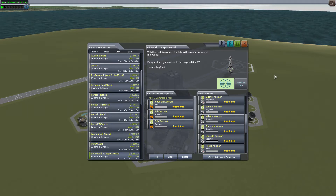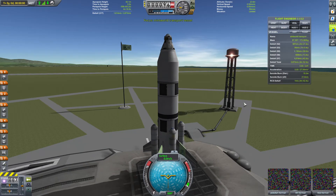A while back I mentioned having a few friends come over, and one of them fired Jebediah, Bill, Bob, and Valentina. But they also built a few very nice ships, so from now on I'll be doing a mini-series where I'll be flying these ships, which is free. We'll be starting off with the Mintworld Transport Vessel - this is one of three. The creative description my friend came up with was: 'This fine craft transports tourists to the wonderful land of Mintworld. Every visitor is guaranteed to have a good time - trademark - or are they?' So let's find out how hospitable Minimus really is. And luckily Bob and Bill are going to Minimus for the very first time, or as my friend refers to it, Mintworld, which is also a nice name.